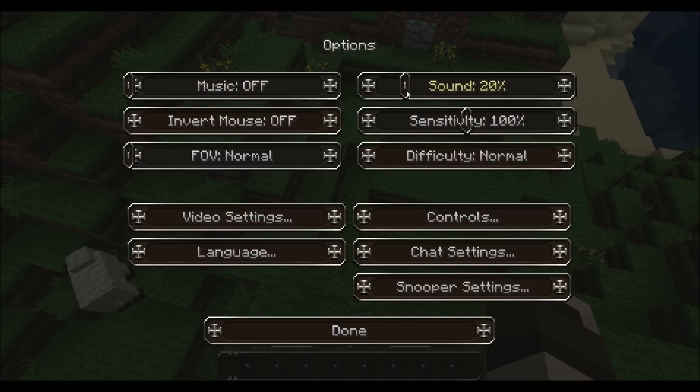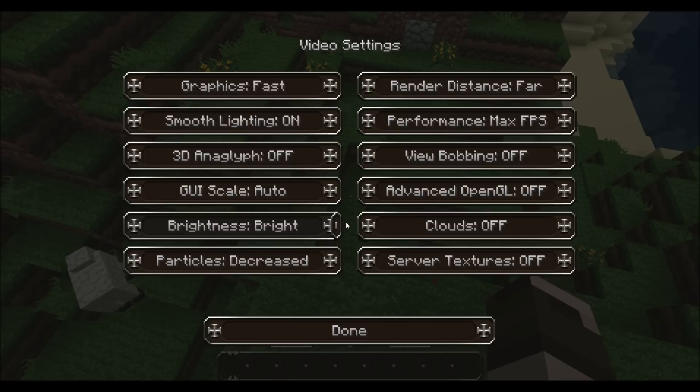We're going to leave the music off, and leave sound at 20%, so that we can kill zombies and make our XP go up, and then we can enchant stuff later. Smooth lighting, we can leave that on. My computer's pretty good — decreased is fine. Far render distance, max FPS, and that should be about it.